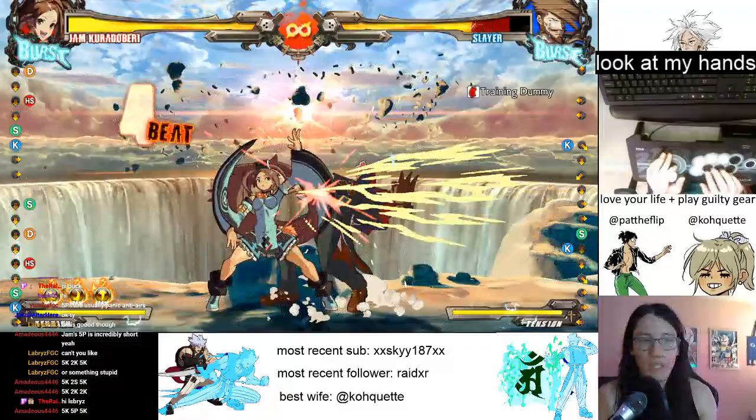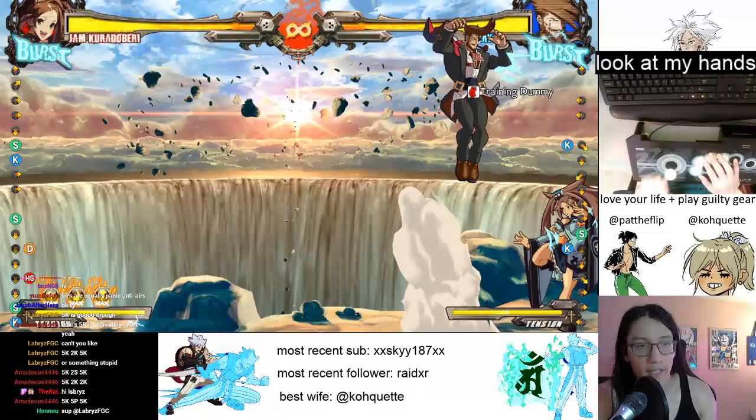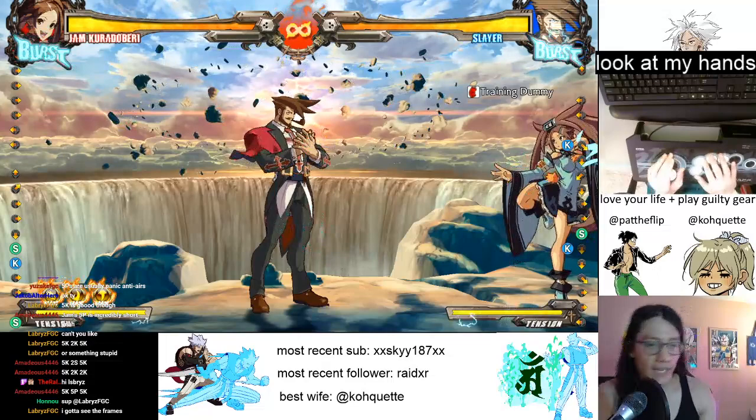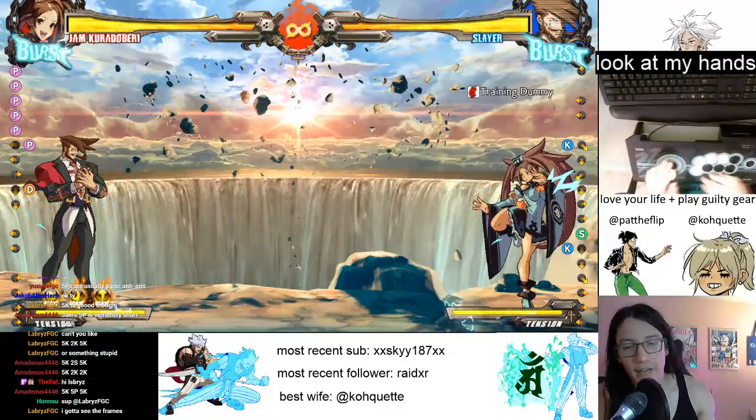Now we're going to switch it up a little bit. We're going to do that same string, but instead of ending in down, down, slash for the charge, we're going to cancel the 2D into 4-6 and then punch, punch. That part alone just knocks that vampire clear across the screen.